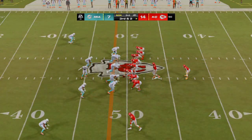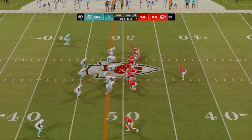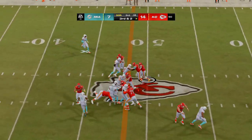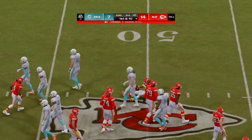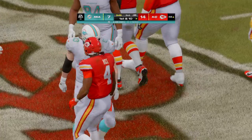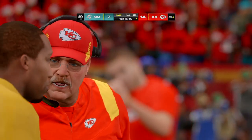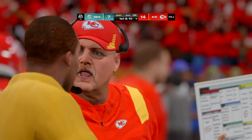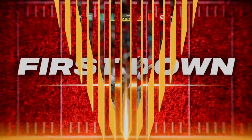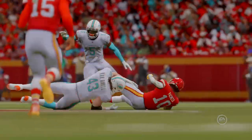A couple extra tight ends in the formation as they line up third and two. They'll try for the first with Pacheco, brought down at the 48-yard line — just a couple of yards but good enough to keep the drive rolling. On third and two, low man has got to win at the line of scrimmage — not just win, but win with force. They had that to pick up the first down, barely but they did.